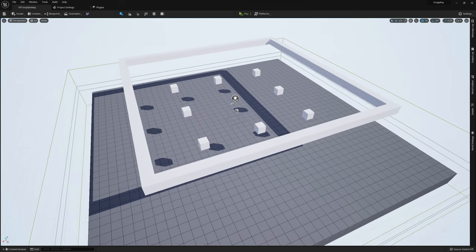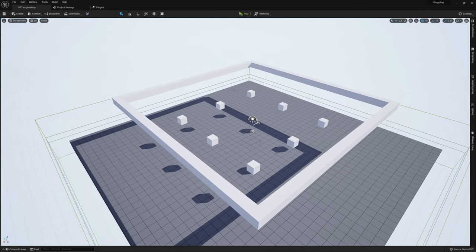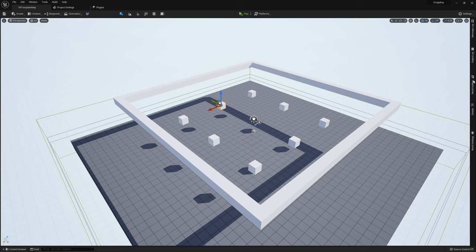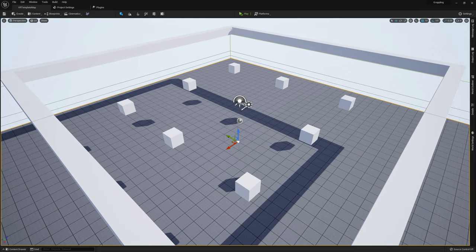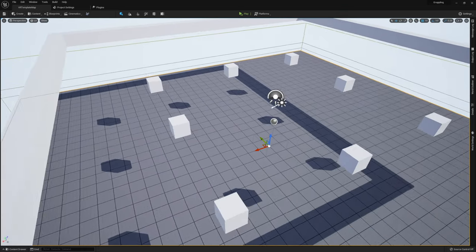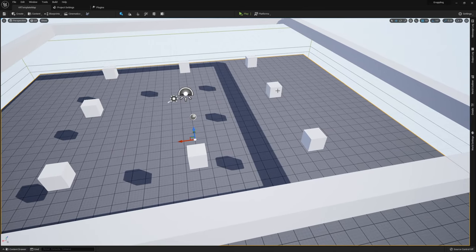So let's get started. This is the scene I've set up. These are little cubes that you see around — these are what we're going to end up grappling onto. They're just standard cubes. If you open up the world outliner, you can see these are all cubes. This grappling hook will also work with things like the floor — basically anything you can collide with should work just fine.